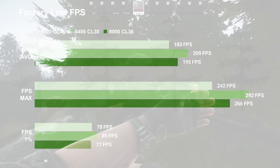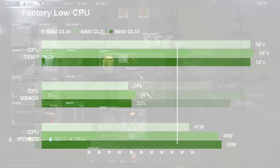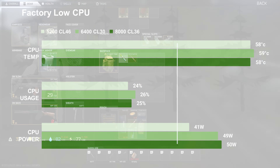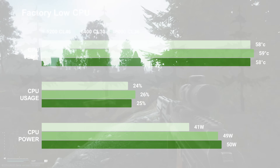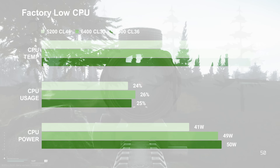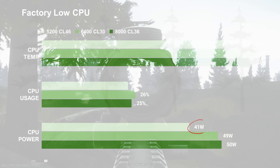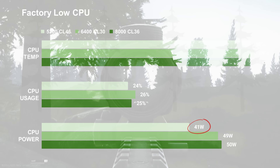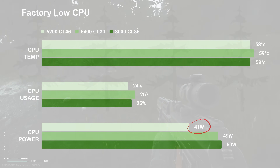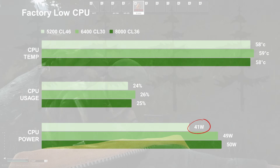Looking at the CPU stats, temp and usage were pretty much equal, but the 5200 CL46 configuration had a lower SoC voltage, and the CPU was running close to 40 watts of power, while the other two configurations were closer to 50 watts — a big difference there, even though there wasn't a big difference in performance. Something to note.